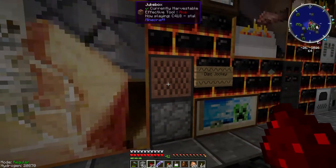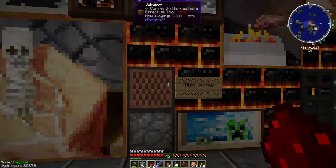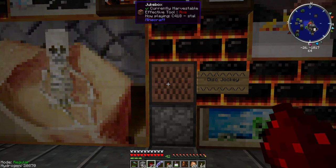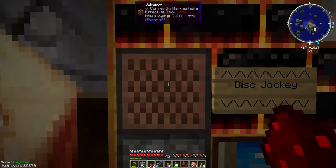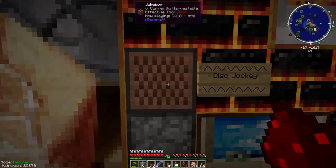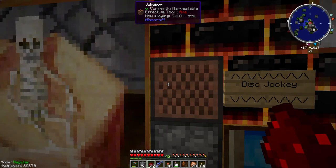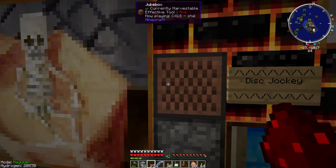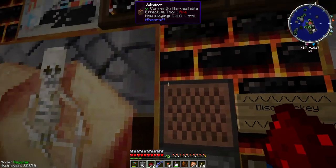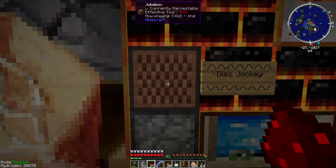This is Java Edition Minecraft and I have a fully automated jukebox — you're not supposed to be able to do that. I had to figure out a workaround, because in the Bedrock version there are particles emitted by the jukebox while it's playing, and those can be observed by an observer. Once the particles stop emitting, the observer notices and sends a redstone signal to change the disk out. But you can't do that in Java.